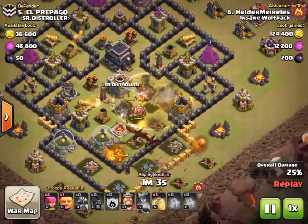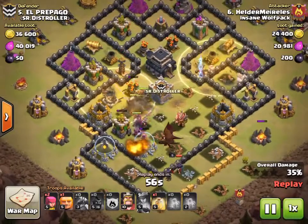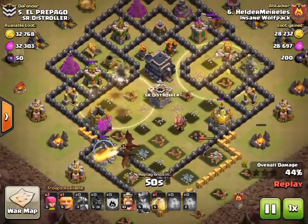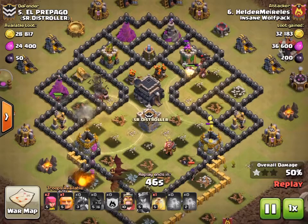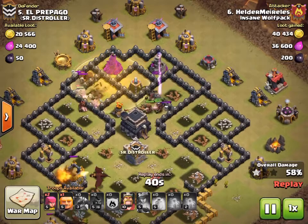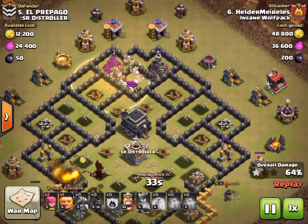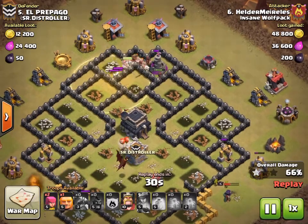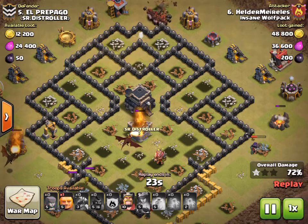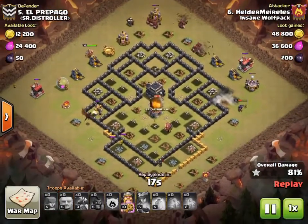The hogs are just going to town — they split off. Drops another heal at the top right corner, another on the left, and these hogs are super safe — no double giant bombs to really worry about. While the hogs are working, the dragons and heroes are cleaning up. He's got one more heal and saves it for the top, drops it down — no worries, plenty of hogs to get the rest. All defenses are down, and one dragon is latched on to the clan castle and will go for the town hall after, while everyone else cleans up the outside buildings.